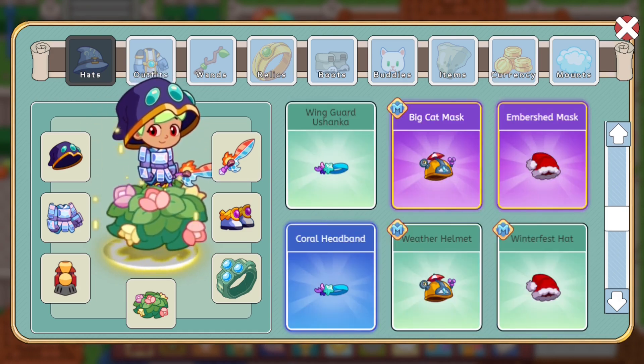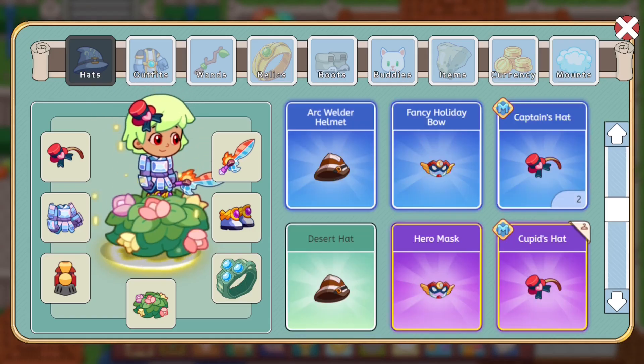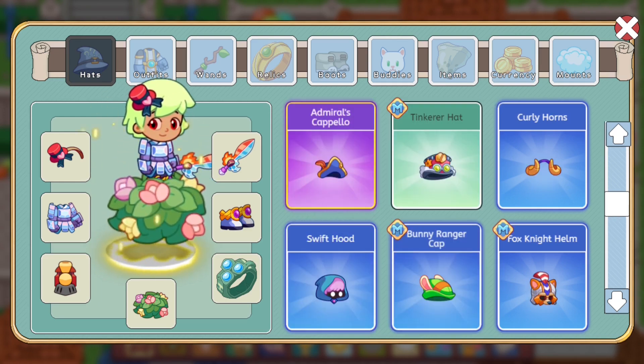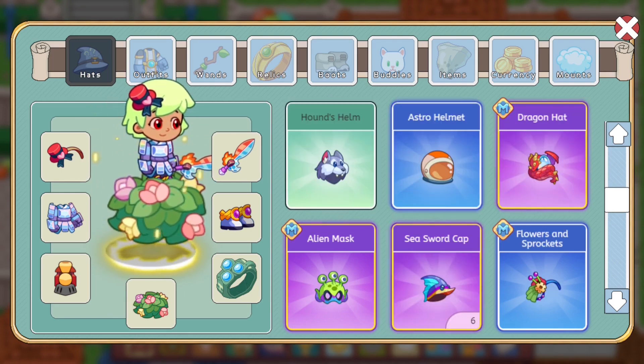I haven't seen that cool fancy hat in quite a while. First let's put on the cupid's hat, and now let's switch to that bow. I'm really hoping it's a hair item and not armor or something, or maybe it could be for your pets — we would not know.